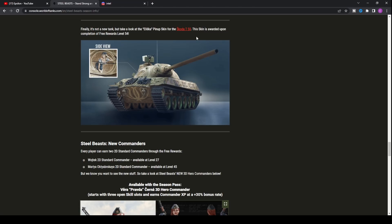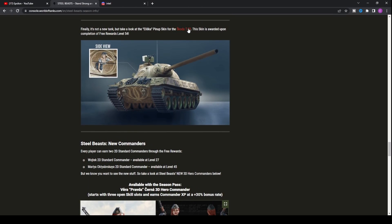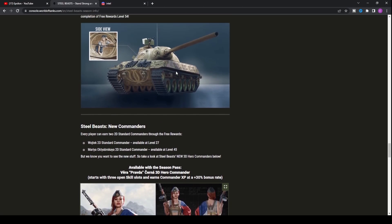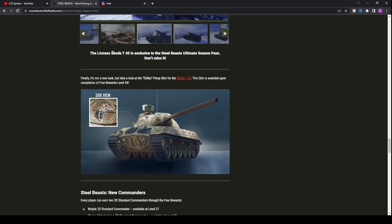There's also a new Skoda T50 skin, which looks pretty cool. I'm glad Wargaming are bringing in new skins as a little something extra. You can see what the skin looks like on screen. The Skoda T50 is not a premium tank — it's a tech tree tank — and you'll get this skin from the free rewards at level 54. It's a free skin and it does look cool. Tier for tier, the Skoda T50 is arguably the best Czech autoloader in World of Tanks Console.